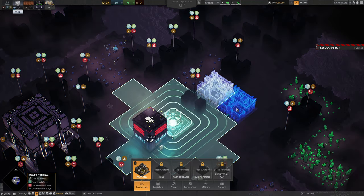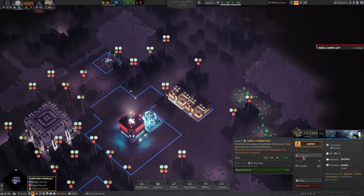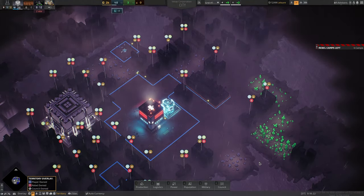Buildings can be placed in isolation or connected. Connecting a building will be the most efficient use of space, but it will remove the ability to burrow, and so these are best connected in areas that you're confident you can defend. Like devices, buildings must be connected to the energy grid, and the energy grid is maintained through energy pylons.